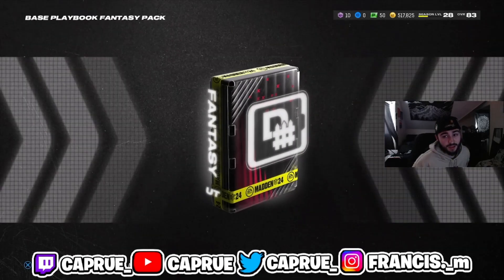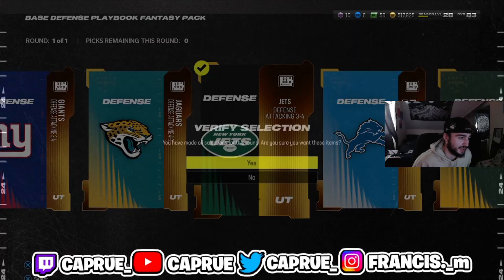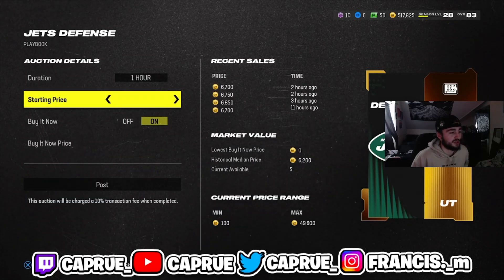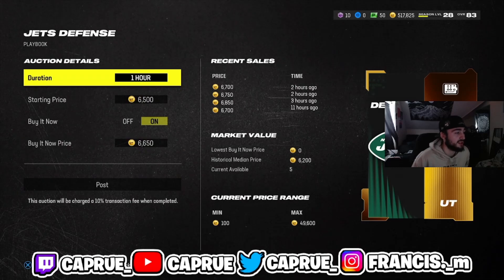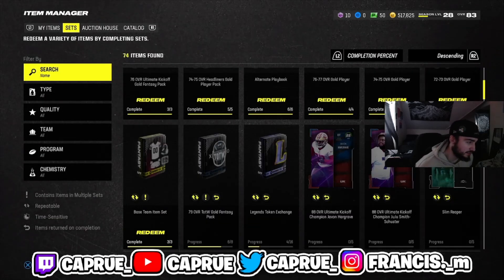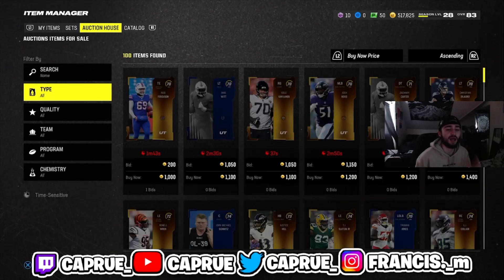I doubt anyone's really talking about the playbook method anymore because it was already abused at the beginning of the game — that's the point, people start to sleep on these methods. And look, it's selling for 6.7K. You're building the playbook for about 2,000 coins, not even. So you're getting 6,000 coins back, meaning you'd be making about 4,000 coins profit every time doing this set.